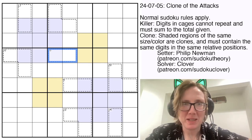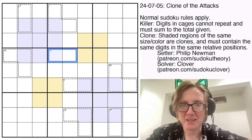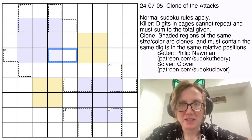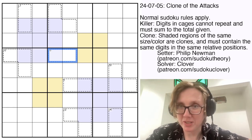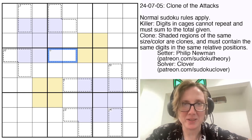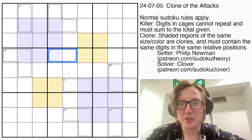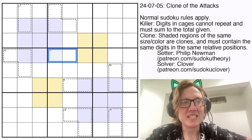We have been working on filling out our chart of double variants that we've set for GAS so far. Killer is probably our single favorite variant on the GAS team, and one we've turned to time and again. We've also done Killer in conjunction with most other common variants. However, Philip discovered recently that we have not ever published in GAS a Killer Clone Sudoku, so he has taken it upon himself to rectify this. This puzzle was originally posted in GAS on July 4th, 2024, and it is a Killer Clone Sudoku.